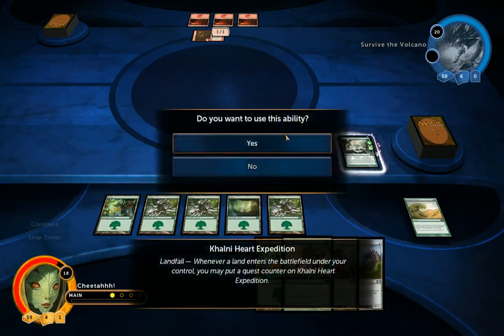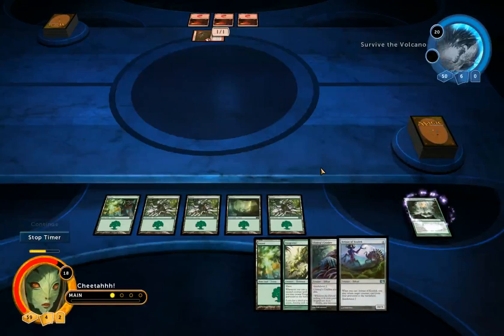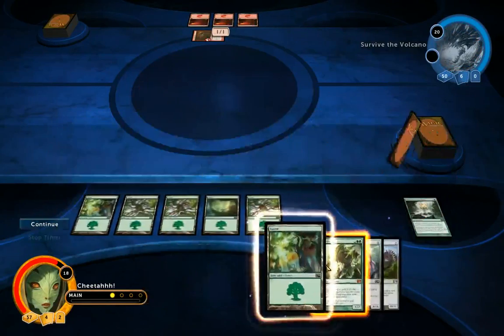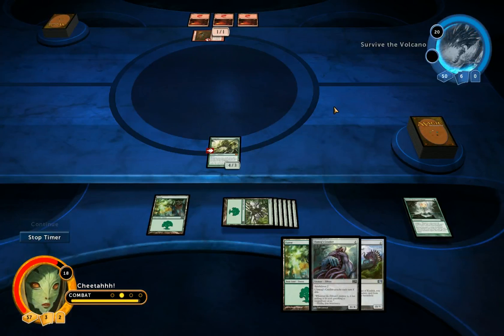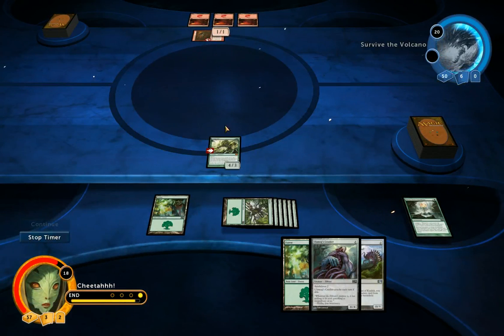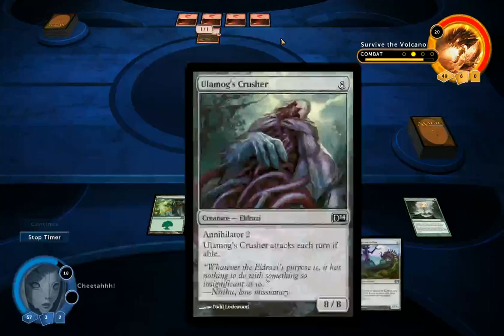Land goes down, sacrifice the thing. Then bring out Vengevine. I'm not going to attack with it — I want to have this as an annoying defender for him. I want him to use a spell on it so that he can't really deal with my Eldrazi when it comes out.